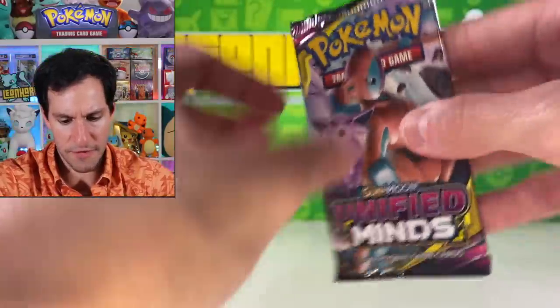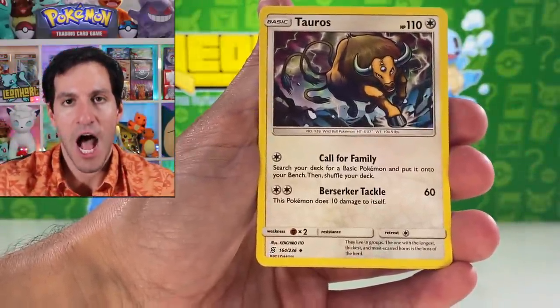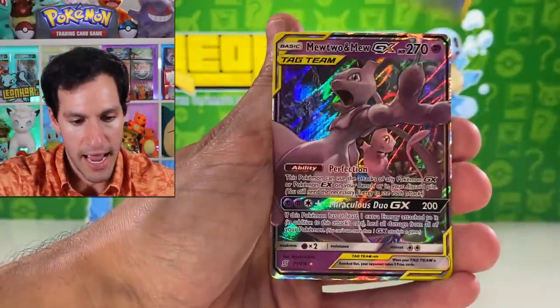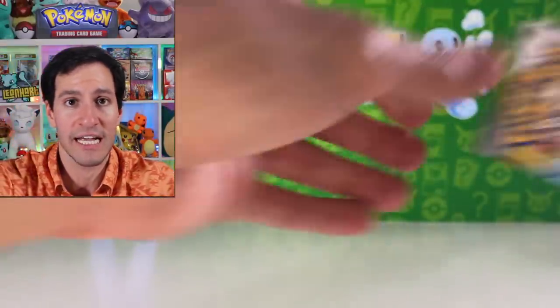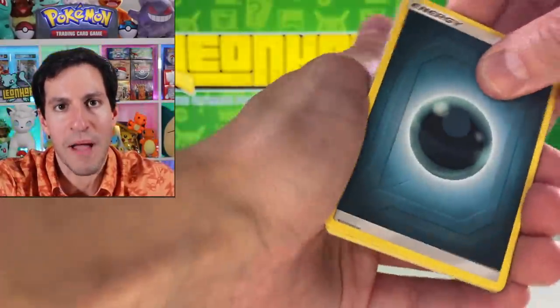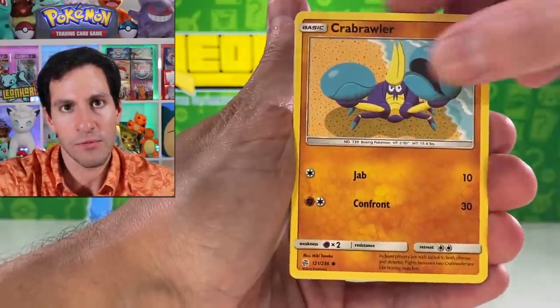Unified Minds pack with Deoxys and Espeon artwork — maybe they can give us some good luck. I want a hyper rare Mewtwo Mew right about now. Lightning energy. From this pack: Magneton, Cubone, Yamask, Goose, Cryogonal — and a Mew and Mewtwo GX! Finally — I know we've had some pulls today but I'll absolutely take that beautiful card. Fire energy on the next one.